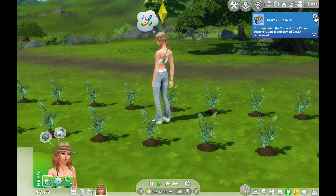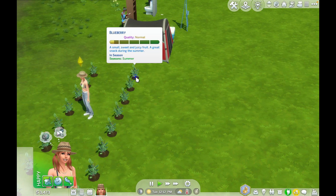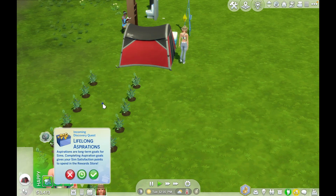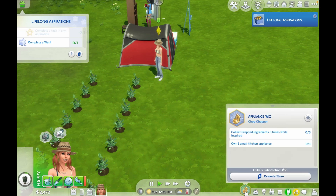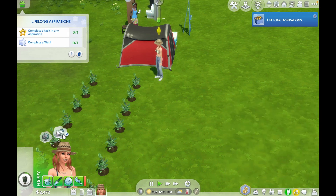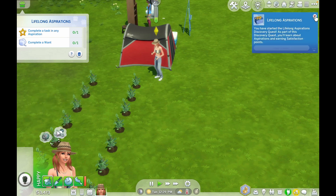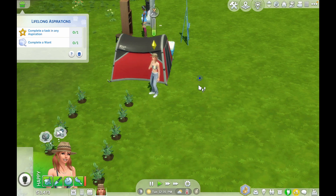I like the way the garden is looking — it's looking nice and neat. We can do a lot there. We have another lifelong aspiration for Annika. Open aspiration panel — that was easy. Complete a want. She can't do that for now, so we're going to leave this episode up to here.